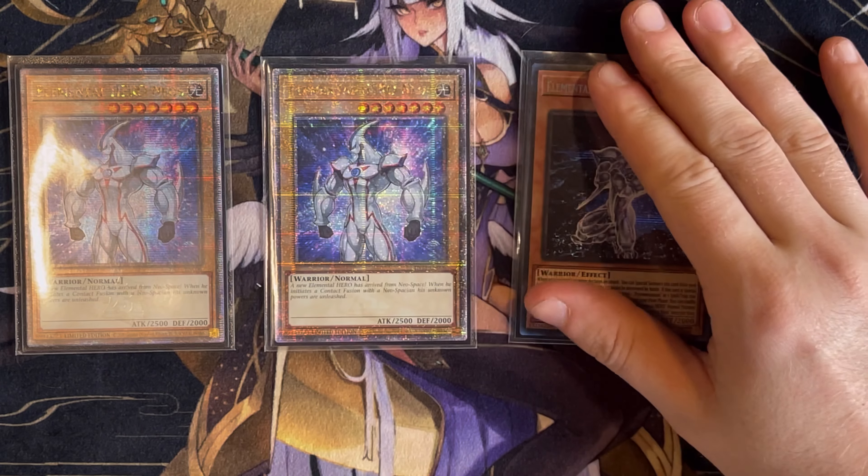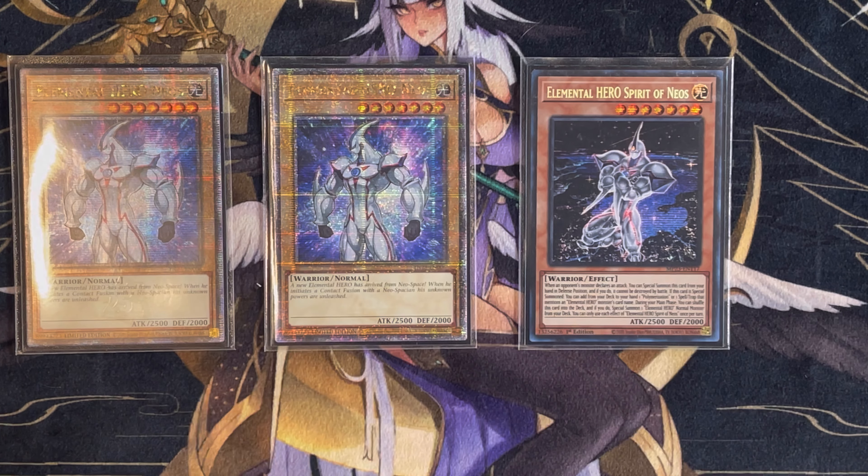Let's jump into this deck profile. For our main deck monsters, we're playing two copies of Elemental Hero Neos and one Spirit of Neos. I know with Neos versions of the deck you'd want to play multiple Spirit of Neos in case it ends up in your hand, but there are times where I've had it in hand and really needed it in the deck. Since the deck is 48 cards, you could bump it up to two.